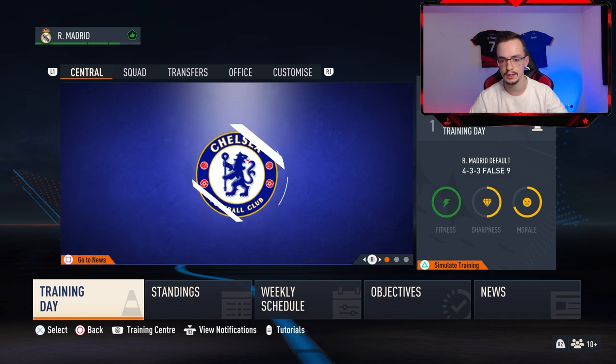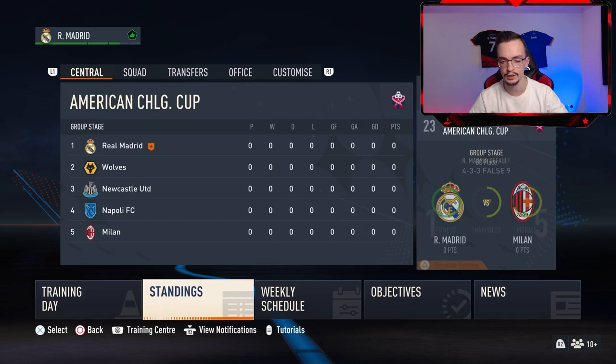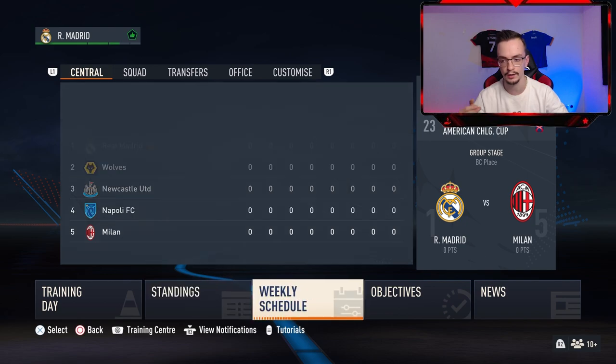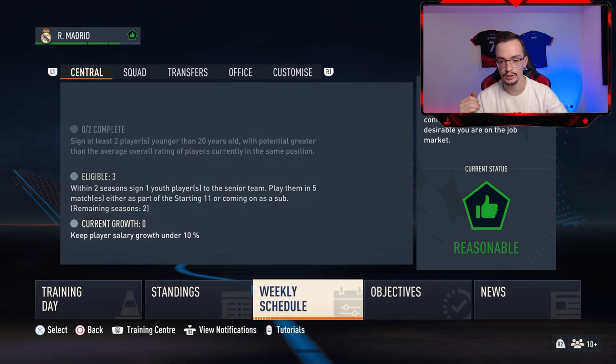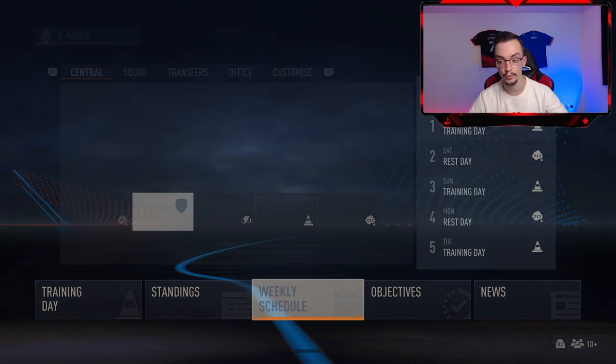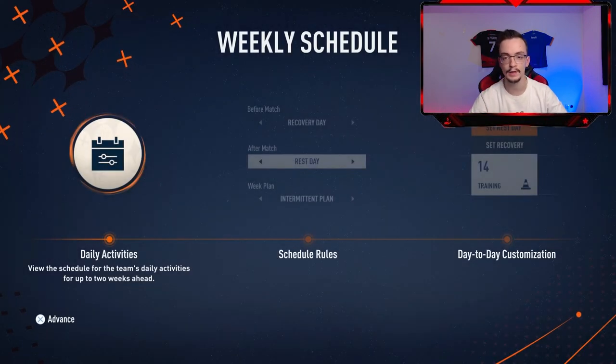Let's see — we have got the training days, standings, and the opponents: Wolves, Newcastle United, Napoli, and Milan. Over here is the weekly schedule and objectives, so let's go to the weekly schedule and go for the first game.